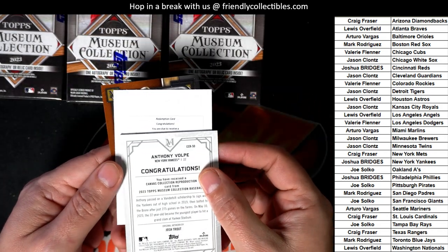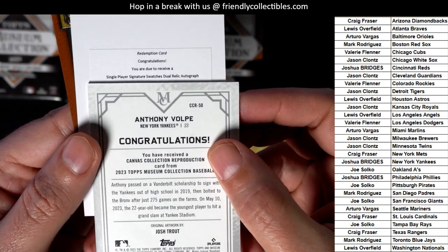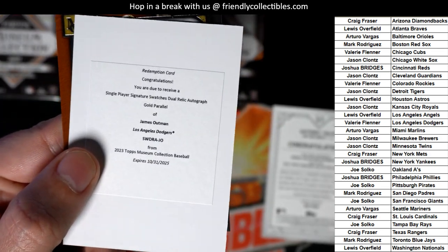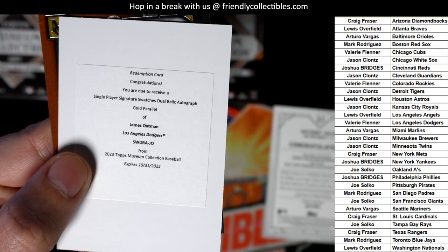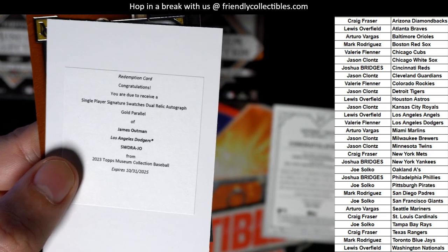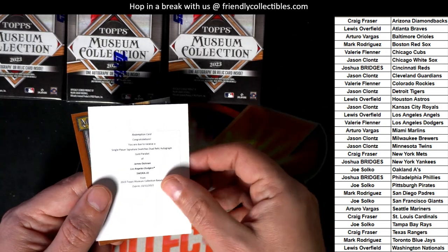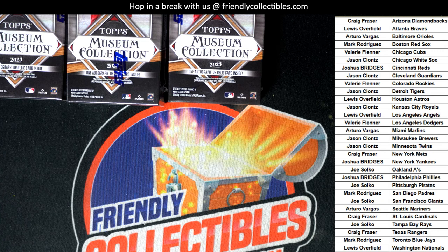Oh my gosh, what is it going to be? Single Player Signature Swatches Dual Autograph Relic — gold parallel. Oh my! Well, there you go — L.A. Dodgers. Valerie, would you look at that! That's a really good one to get. High five — gold parallel! What's the gold parallel numbered to? Is it 250? Is it 25? Let me find that out right now. Valerie, congratulations — high five, yes, way to go!